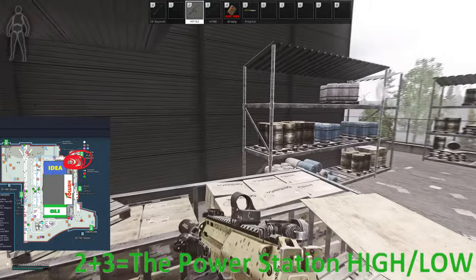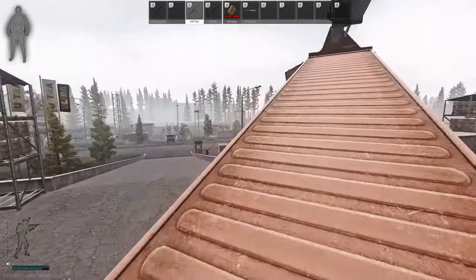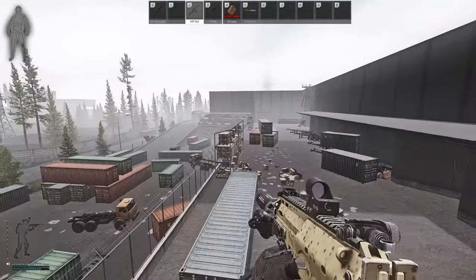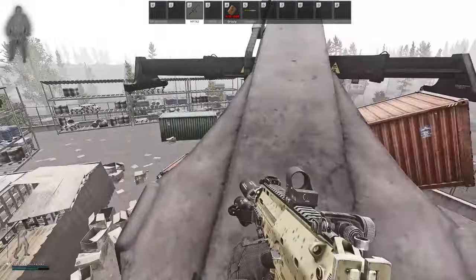Number two and three: power station high and low — that's gonna be a double. Two spots to guard the power station from. Works ideally while in a squad when you want to control the power on the map until your team gets into position.